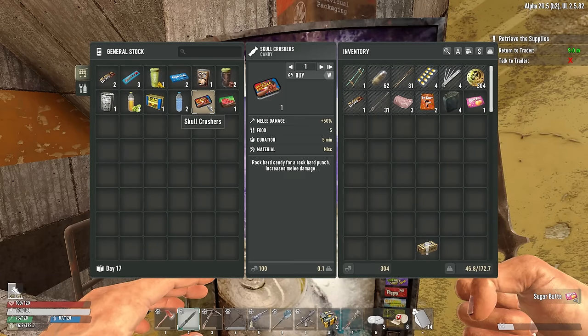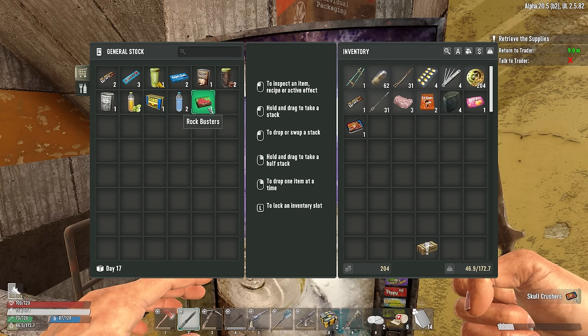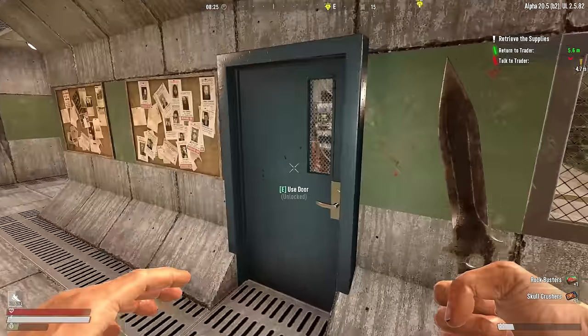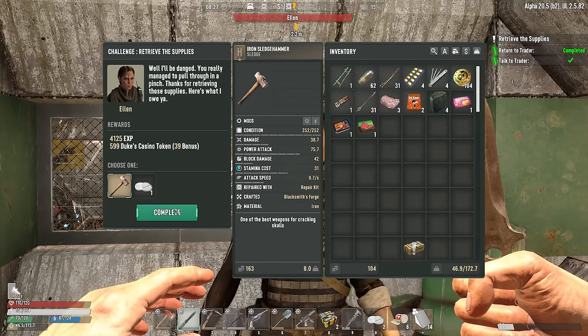Skull crushers and rock busters — we're going to have a talk later about rock busters. We're going to need every one of those we can get. Let's check what Ellen has for me. Iron sledgehammer or painkiller — easy choice there.